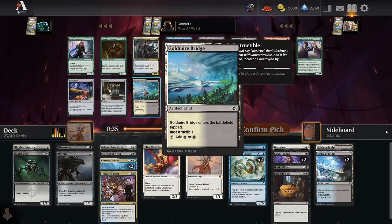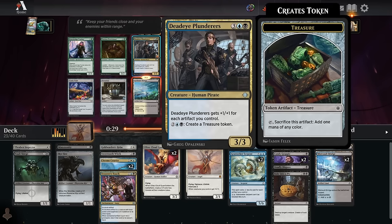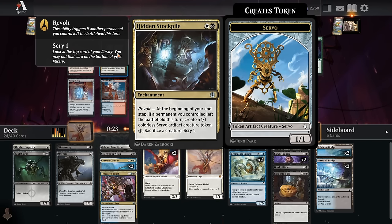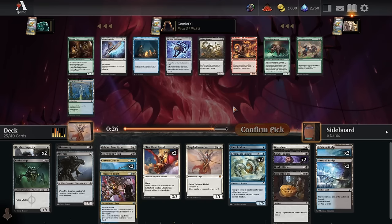Pack three, pick three — another indestructible land to fix for the Esper deck. I like the Goldmire Bridge here. Deadeye Plunderer is pretty big beef and makes some treasures — seems good too, but I'd rather grab the land. Pick four — another Thraben Inspector, pretty excellent. Another Deadly Dispute would be fine. Hidden Stockpile can be fine — you sack a Clue and in your end step you get a 1-1 Servo. Pick five doesn't look like a ton of great options: Skull Bomb's okay, Bardiche is really slow.